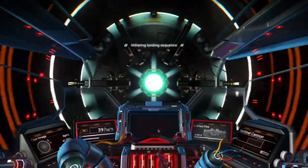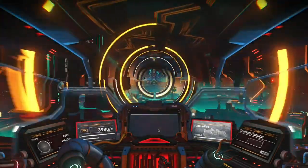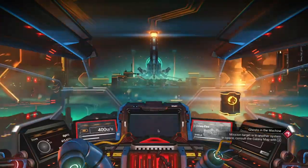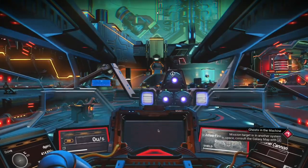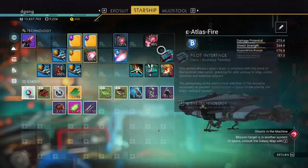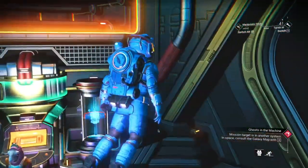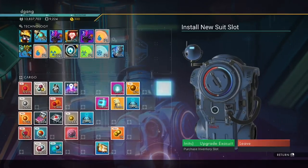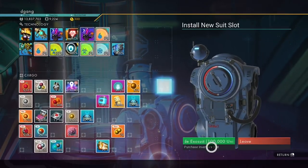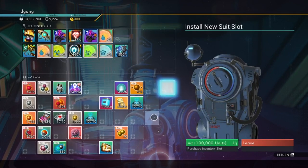Now I do have 1,400 nanites. I could get that Utopia speeder that I have this time. Each of those slots was worth 100,000 units that we got in the last video, so that was 300,000 worth. Let's take that — we can always use more.